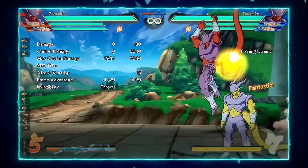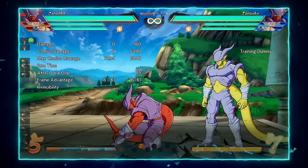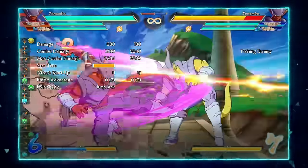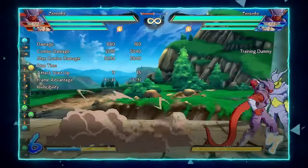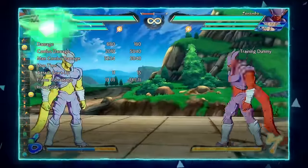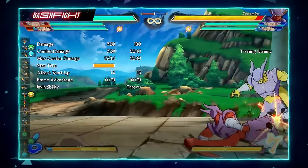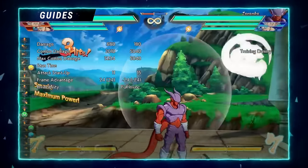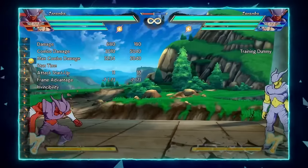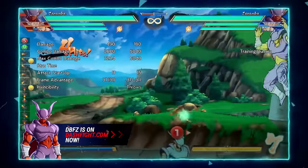Let me explain this combo since it's the most important one. You start with 2M 5M like most combo starters, but then it gets tricky — Janemba does j2H and then j214H. To get this j2H to hit correctly, you have to super jump first and then do it. You'll see the lines that appear when you jump — you have to super jump and then input it, and it'll look like that.